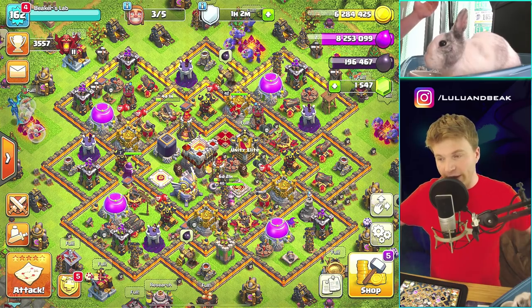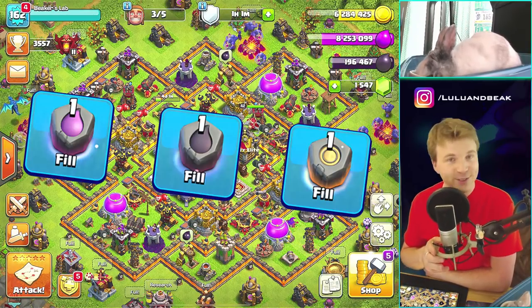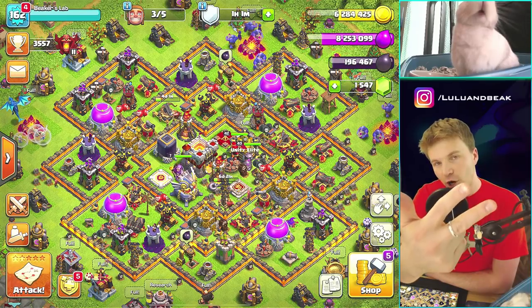Hey gang, what is good? Welcome back to the show — it's Beaker's Lab with Beacon Lulu, we're back! Today we're gonna get back on and do the Trifecta. You guys remember the Trifecta? One, two, three — it's the gold rune, the elixir rune, and the dark elixir rune.